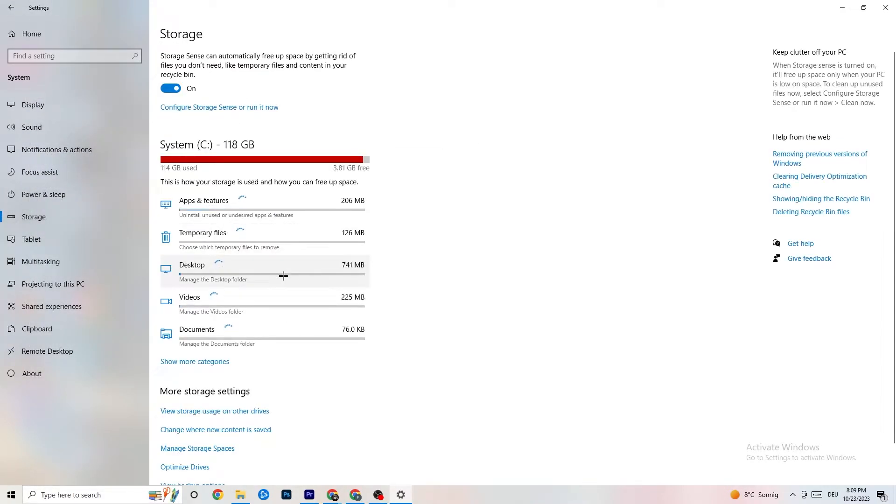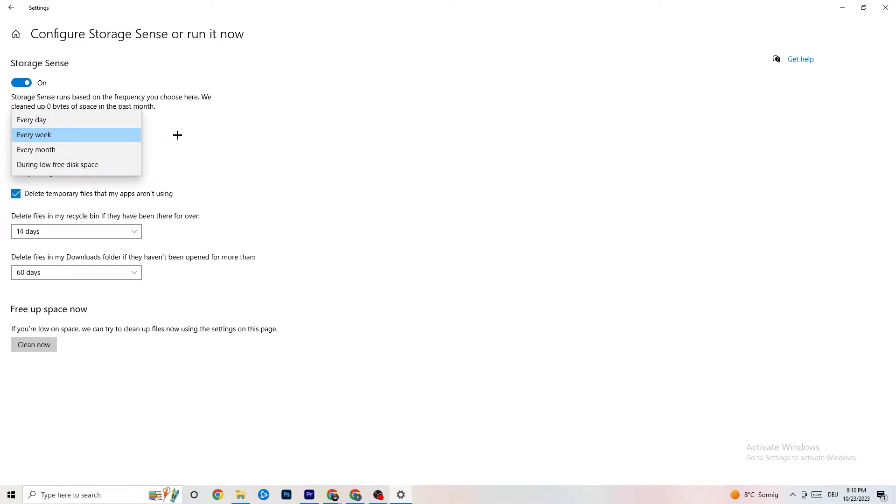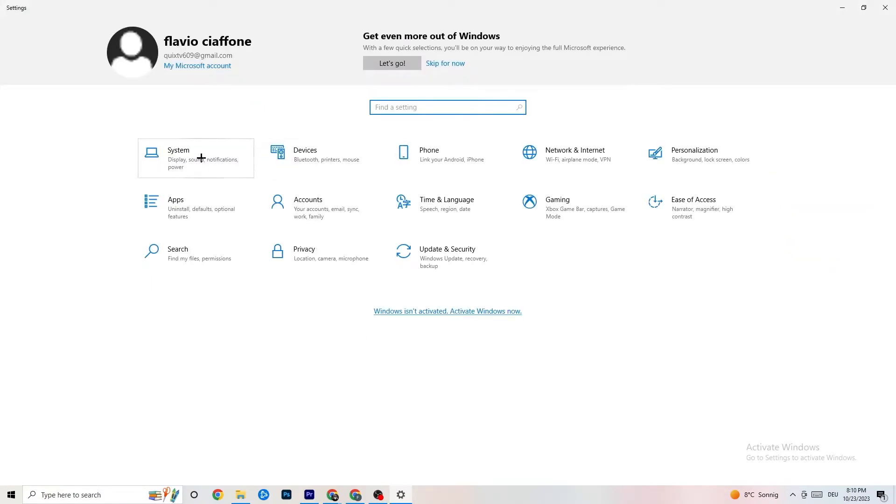Under Storage settings, click on 'Configure Storage Sense' and run it now. Click 'Clean Now' — it will clean every trash file currently on your PC. It takes a little while. Once done, go back to the main Settings page.